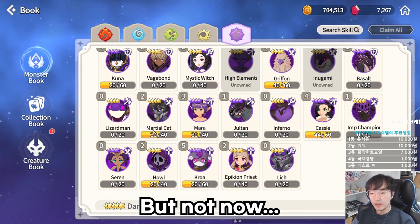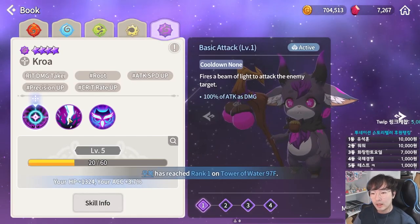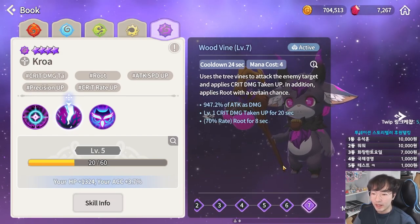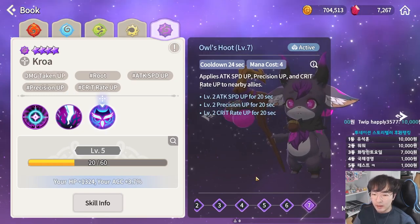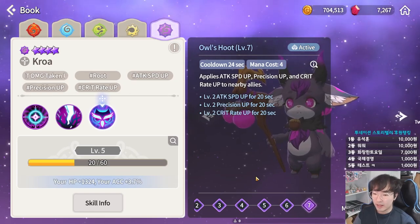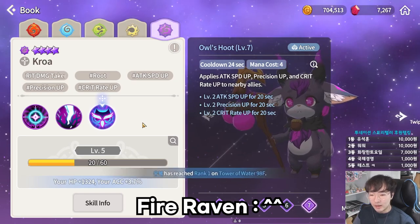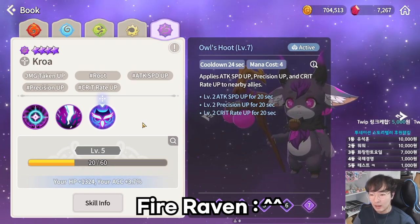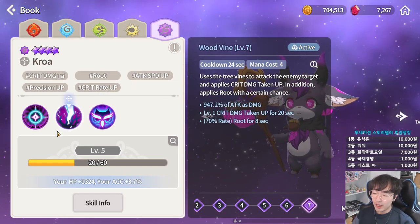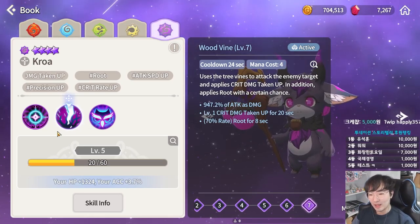The last one is Dark Hog. Dark Hog is a supporter that improves ally damage. His first skill gives the enemy Critical Damage Taken Up, and his second skill increases allies' attack speed, precision, and critical rate. The first skill is useful for all dealers, and the second skill pairs well with normal-attacking dealers such as Fire Laban. With defense down, damage taken up, and critical damage taken up, you will be able to melt any monster.